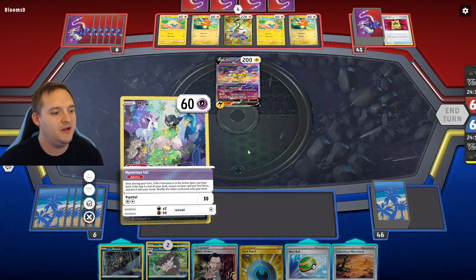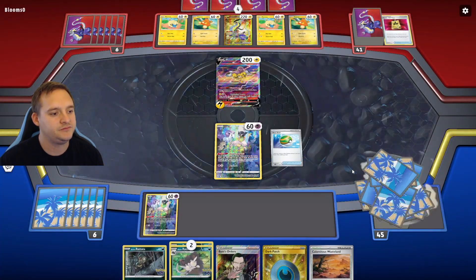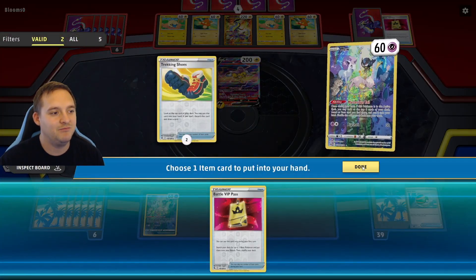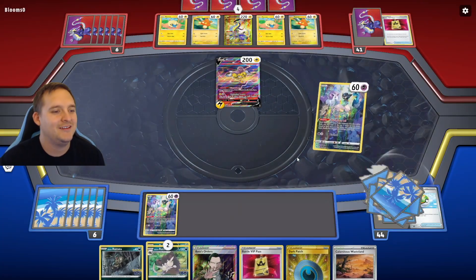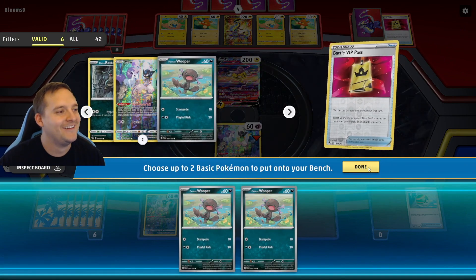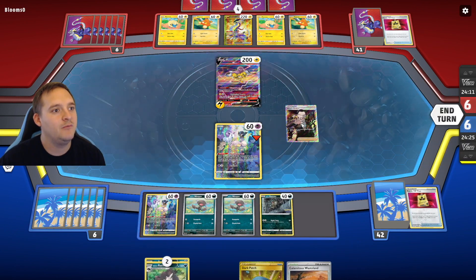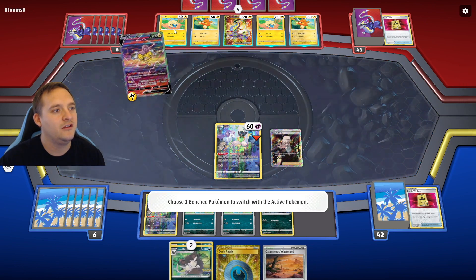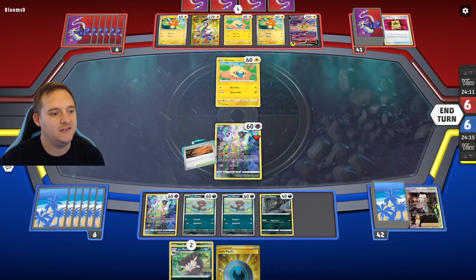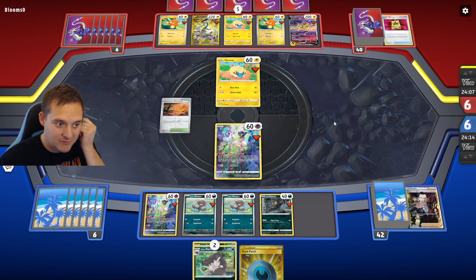On our turn we top deck a Nest Ball — we'll play that first to guarantee a second Mew. Then Mysterious Tail to see what we get — Battle VIP Pass looks better than Trekking Shoes. Get down double Wooper, throw down a Rattata. I can even stall by using Boss's Orders on a Mareep for now, tossing down Calamitous Wasteland and passing the turn. Maybe that gives me a few more turns with Mew to get things set up. Hopefully I top deck into a supporter that can draw some cards.